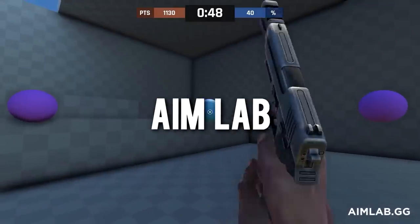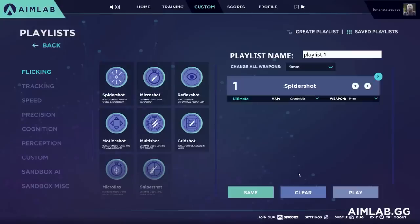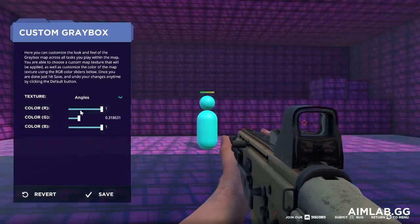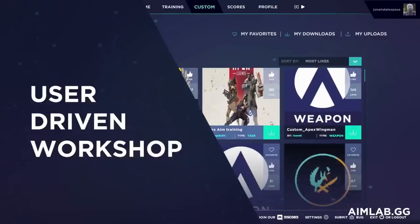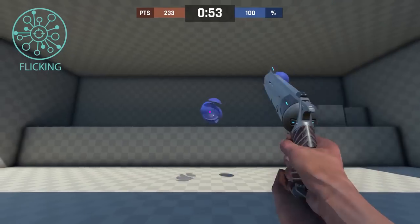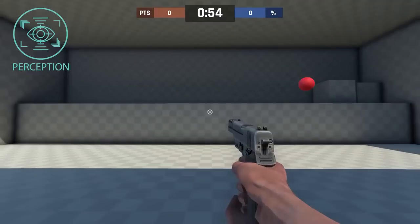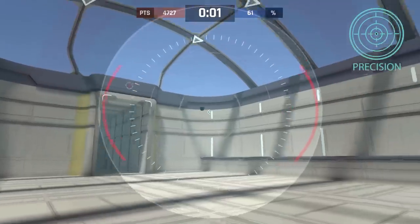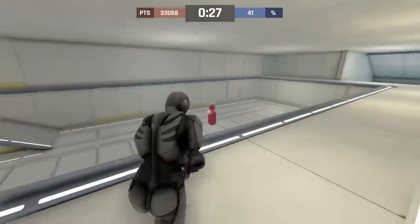Next up we have Aim Lab, the free-to-play aim trainer. Similar to Kovaak's, Aim Lab's goal is to make you better at first-person shooters, and it does it very well with its huge array of training types and custom settings. Aim Lab is perfect for honing your aim, especially when you load up different settings that YouTubers have made. It delivers with very low specs — recommended requirements are a Core 2 Duo processor, 4GB of RAM, and a GTX 560, which is fantastic compared to Kovaak's, which needs at least an i5 and a GTX 660, and Aim Lab is free.